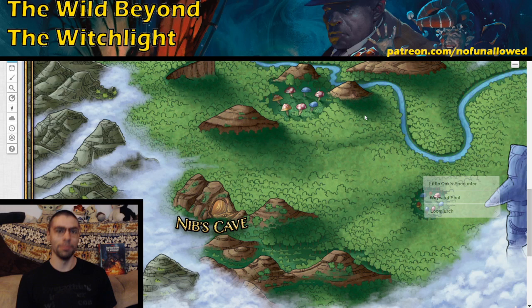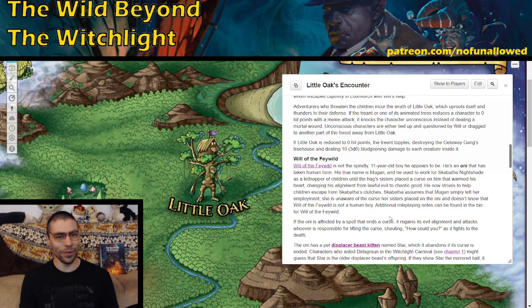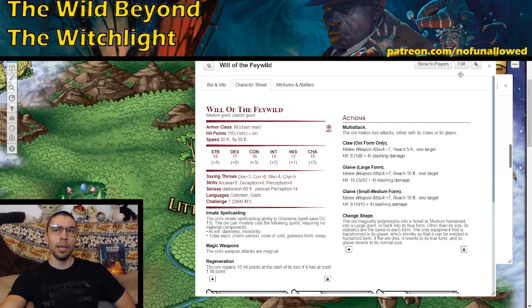Your players are then incentivized to go to Little Oak and meet up with the Getaway Gang and Will of the Wild. There they'll find a treant named Little Oak — not small, but not 50,000 stories tall as the picture might depict. This is where your players meet Will of the Wild. He's a kid, but more importantly he's an Oni — a terrifying being with glaive attacks, shape change, cone of cold, and the usual Oni stuff. But he acts like a kid through and through: erratic, doesn't think things through, just living in the moment.